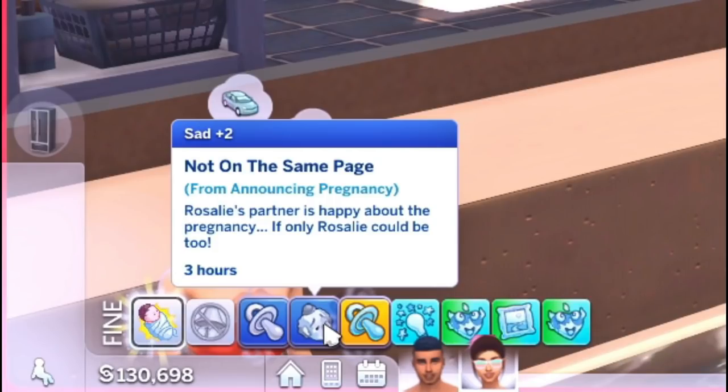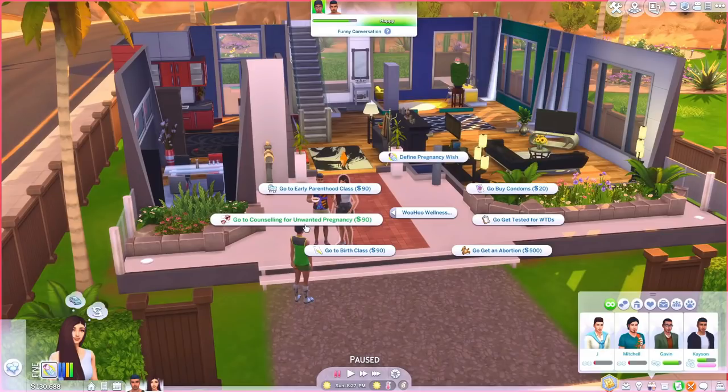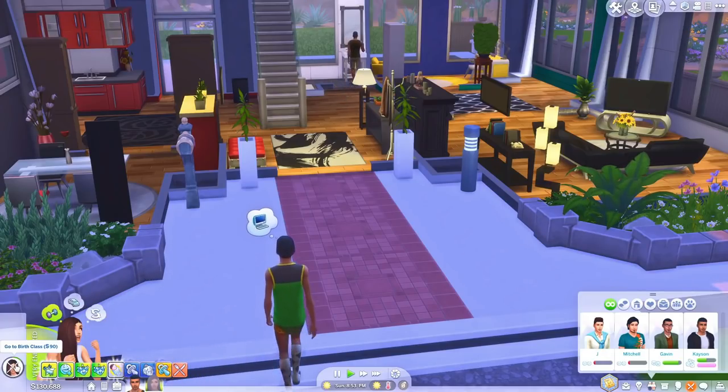You can question your partner if you're suspicious, they'll give you an answer, and you can also confess to cheating. Instead of it just being a quick little thing, a whole pop-up appears with a bunch of options, moodlets, and it actually affects your Sim for real. There's also a whole adoption overhaul — the adoption system is completely different and so much better than the base game one.